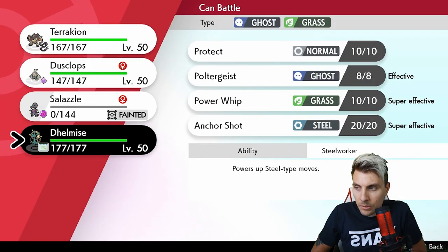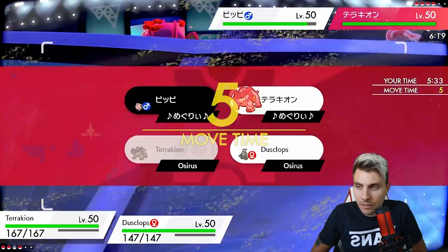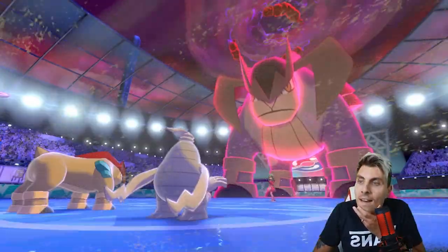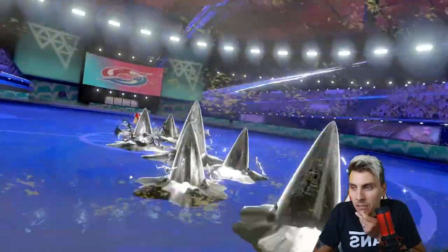The threat of switching in Delmise now is quite an obvious one for my opponent. I'd rather get Delmise onto the field unscathed. I'm going to Taunt the Clefairy and go for a Trick Room with Dusclops. They've got to worry about Ally Switch as well. They go Steel Spike - and Dusclops survives - that's perfect! This stops the potential Sing from Clefairy.